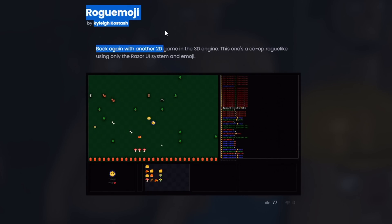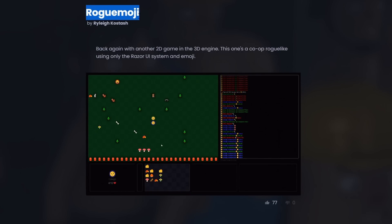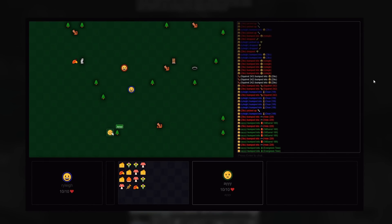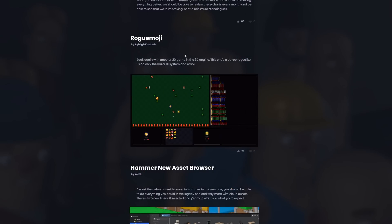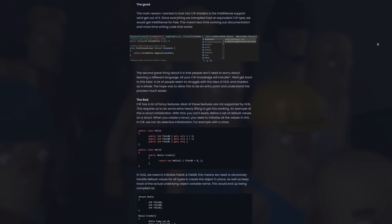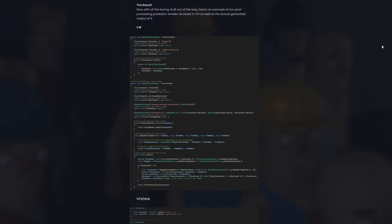There is another new hack week game called Rogue Moji. This is a 2D roguelike game that uses emojis. There's not a big description or much known about it, and you can't play it in game — it was just a test experiment. Finally, during hack week there was also a C# shader experiment, which was a test to see if it was feasible to make shaders in C#. The benefit is that it's a lot easier, but this was just a test — it's probably not going to get implemented, at least anytime soon.